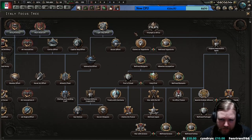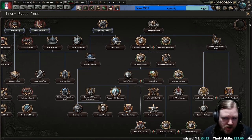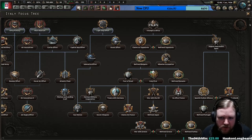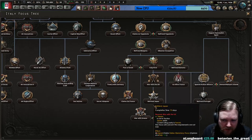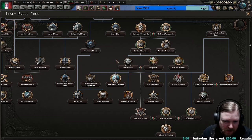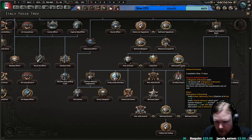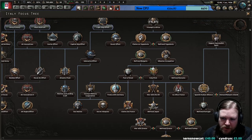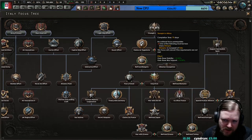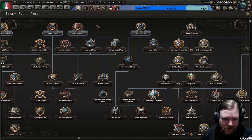Then we have Triumph in Africa, which relates to our attack on Ethiopia, and eventually our relations with Yugoslavia — whether we go after them or befriend them — as well as Albania, Bulgaria, and Germany. We can do the Pact of Steel, the historical alliance with Germany, or befriend Romania. We can also support nationalist Spain in the Spanish Civil War, but all of this is closed off until we own Ethiopia. Until the Ethiopian war is over, that path is unavailable.